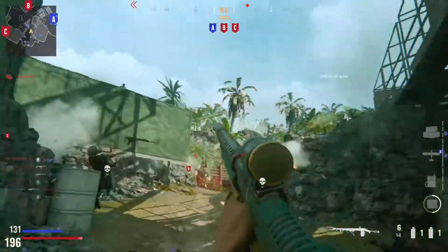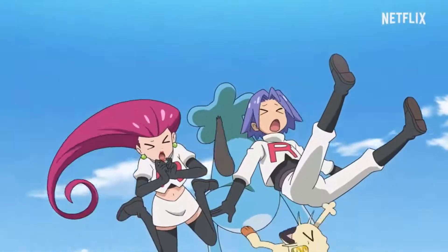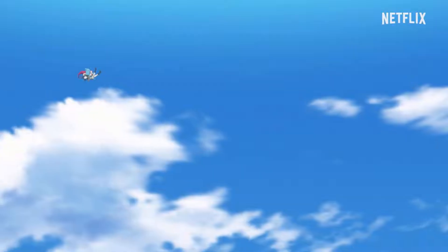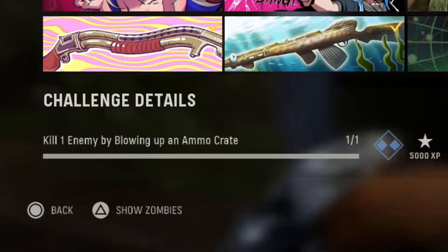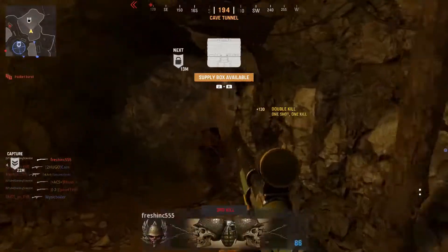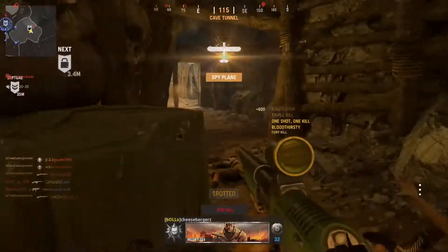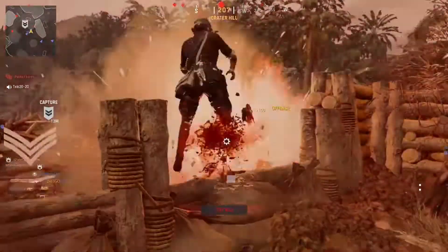I suggest adding Ammo Crate as your field upgrade. The exact wording of the challenge says 'kill one enemy by blowing up an ammo crate' — that does not say it has to be their crate. So the easiest thing to do is set yours up next to them and shoot it; it blows up even if it's yours. That's actually the way I ended up getting my challenge done. So let's get into the game.